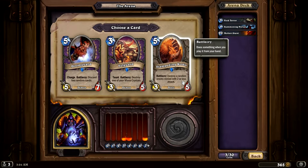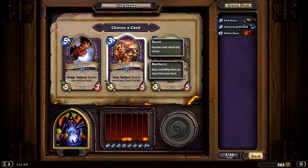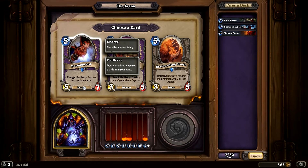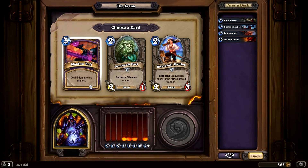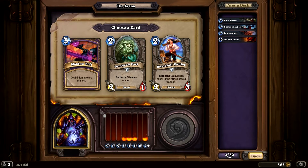Stampeding — destroy any minion, destroy one of your mana crystals. I like that the Fel Guard is a 3/5 for only three, but destroying a mana crystal is really painful early on just because you're so far behind, especially if you go last. Discard two random cards is okay, especially if you don't have any cards in your hand. Let's go ahead and get a 5/7 for five. The Stampeding Kodo is okay, but let's go ahead and take the Doom Guard.